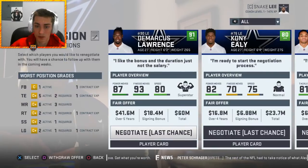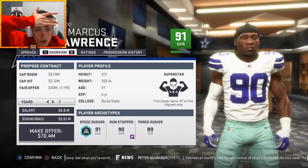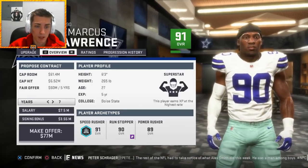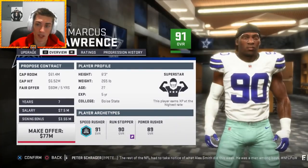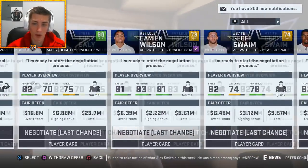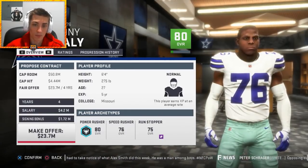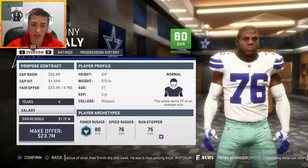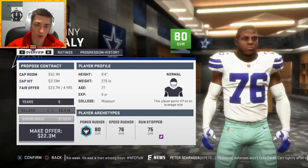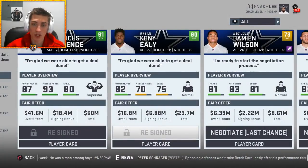DeMarcus Lawrence re-signs — 77 million total at about 6.5 per year, which is a big deal but worth it. Tavon Austin is also a free agent and I offered him a ridiculous 7.5 per year contract just so I could sign and trade him, but he rejected it — unreal. I re-signed Coney Ealy on a 5-year deal at about 3 million per year cap hit. He's an 80 overall so he has good value, and I'll most likely trade him.